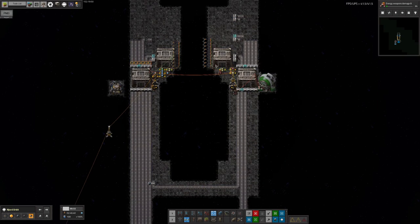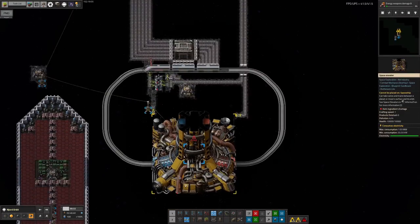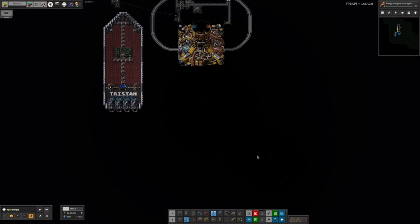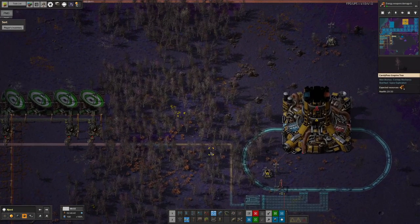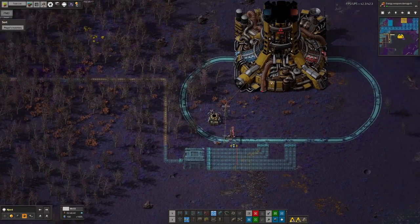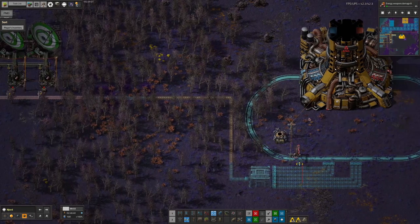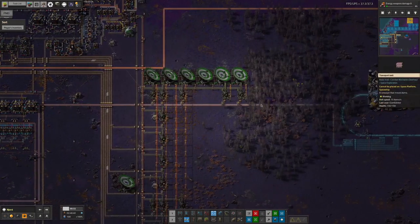This will pass the Vulcanite down the belt to go into the train down here. Looking at the ground for the associated planet, there's a loading station down here but no unloading going on, so perhaps he doesn't need Vulcanite down here. He's only got one belt of Holmium coming through and hasn't got the other waste products from core processing brought over yet, but I'm sure all of that will be done in due time.